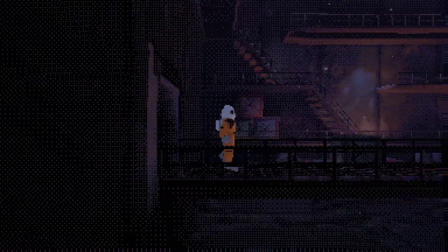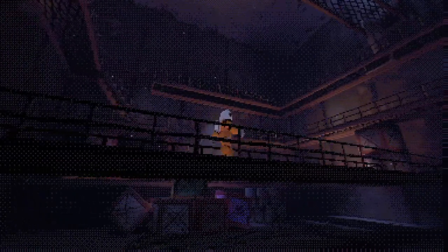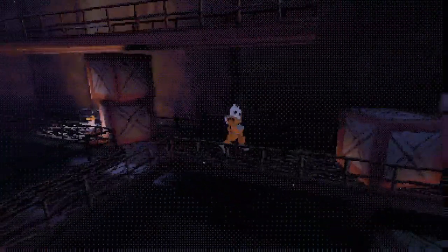"Come in, Control. Are you picking up anything unusual in my external readings?" "Negative, Sierra Echo One. We are registering continued elevation in your heart rate and blood pressure, however, which indicates acute emotional distress. We advise caution." "I'm fine. Over and out." Everything is fine.